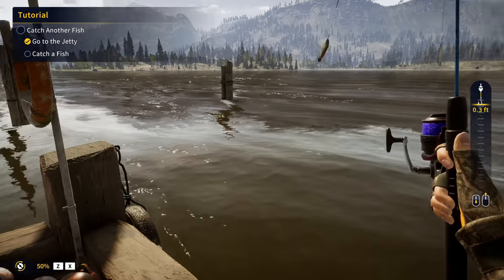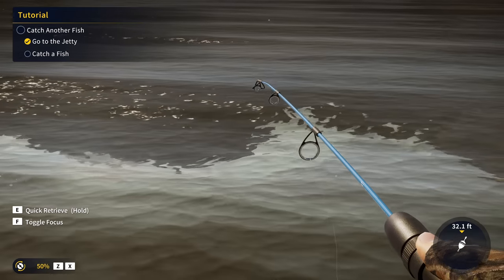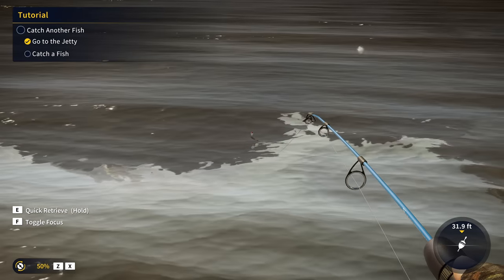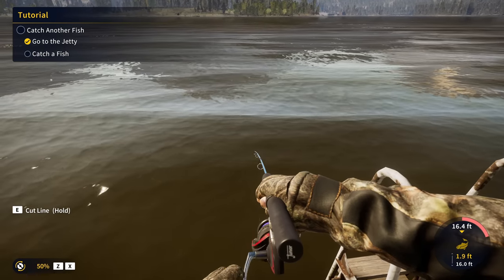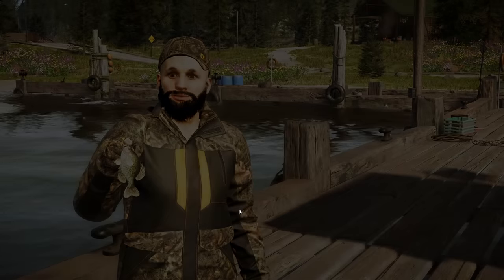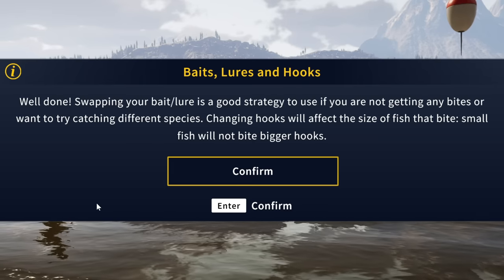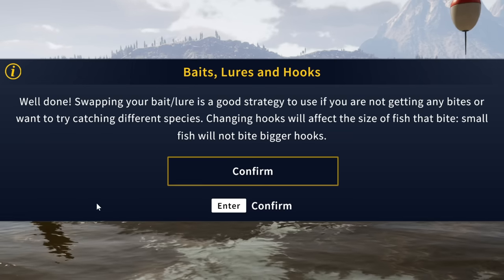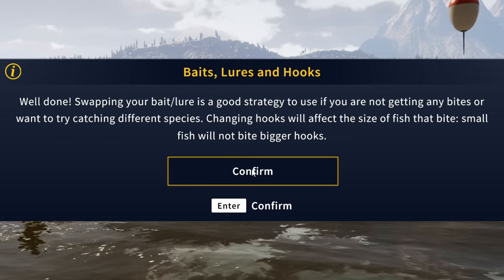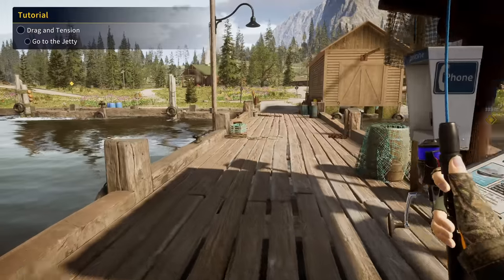We are now on the jetty. I'm assuming we'll catch a bass or a crappie here. It is a crappie — a 0.23 black crappie — and that's the fish for that mission. The tutorial explains that swapping bait is a good strategy if you're not getting bites or want different species, and that changing hooks affects fish size — small fish won't bite bigger hooks. I'm glad they explain all of this now in the new tutorial.